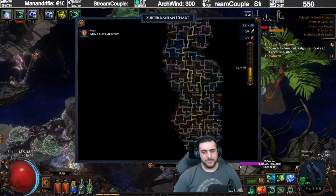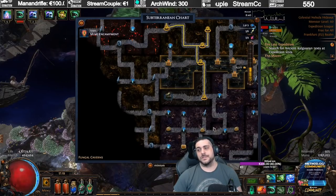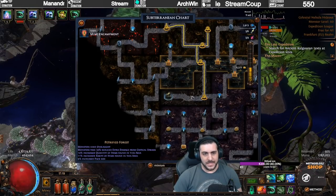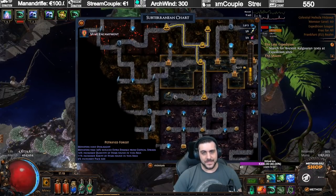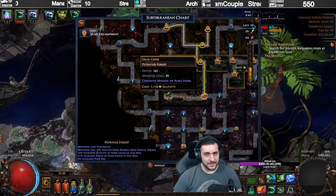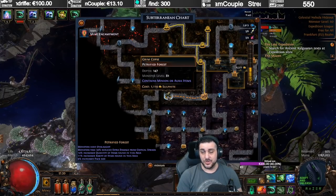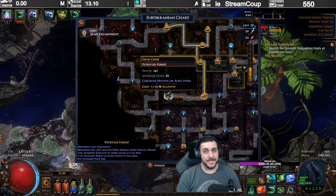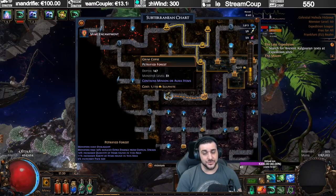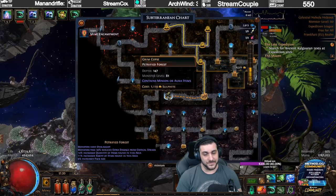In this area, you want to search in the bar down here for Minion, and the node we're looking for has two different versions. The areas we can find them in is Abyssal Depths and Fungal Caverns, as you can see. What we're looking for is this specific icon with the skulls and bones — it's called Grim Copes. It says: contains Minion or Aura items. This means once I've done this node, I'll have access to a couple of chests that drop specific modified items containing Minion modifiers or Aura modifiers — ranging from Minion damage jewelries to plus one zombies, plus one skeletons, or best case scenario, a chest piece with plus one to maximum number of Spectres.